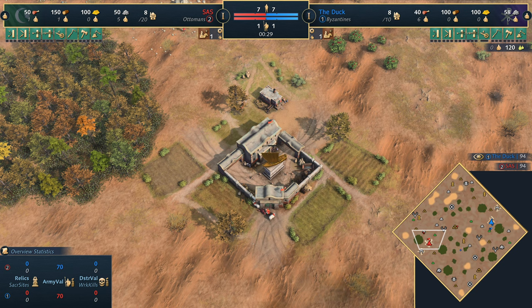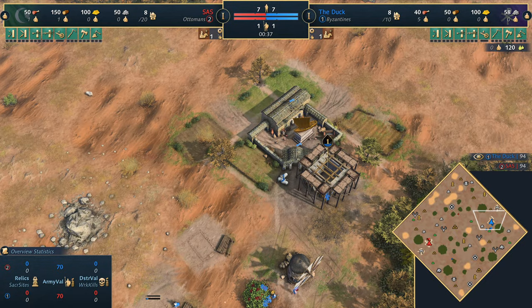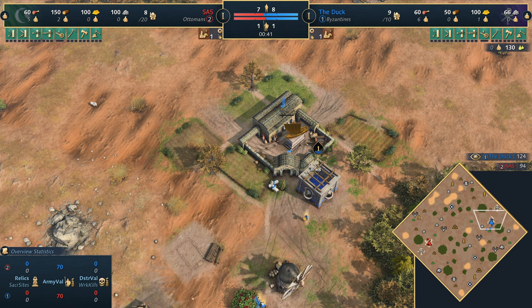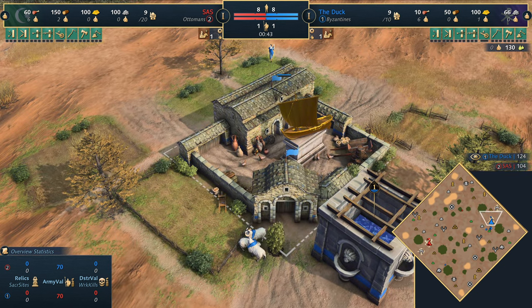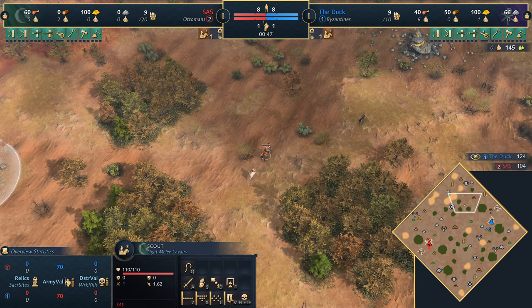Welcome everyone to a castle game for Age of Empires 4. Today spawning the west side of the map playing in red we've got Sassy playing as the Ottomans, and his opponent on the east side playing in blue we've got the Duck, also known as Killardy — this is a smurf account — on the Byzantines. Welcome to Dry Arabia.